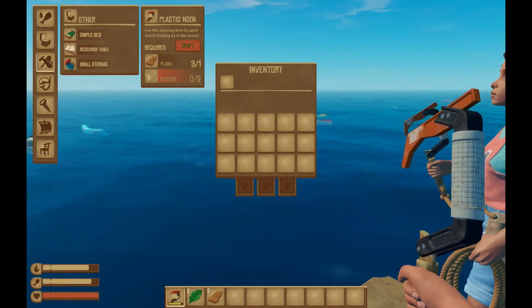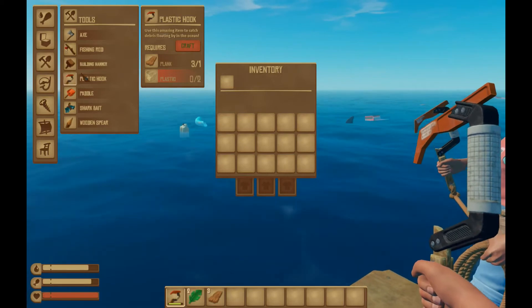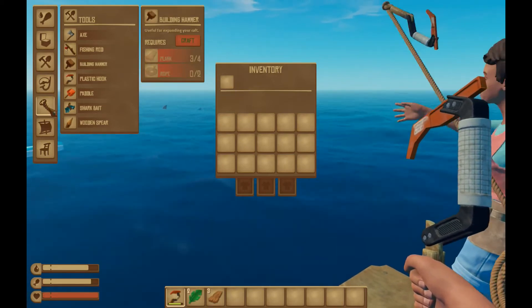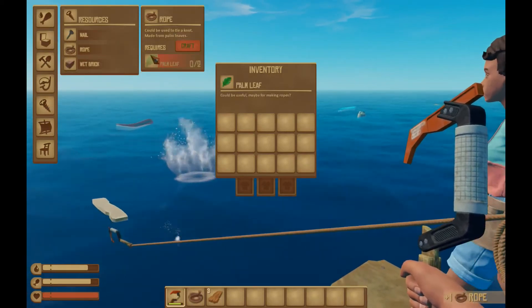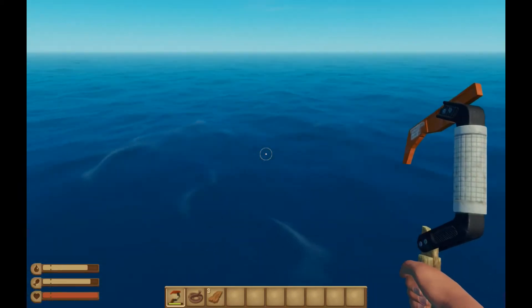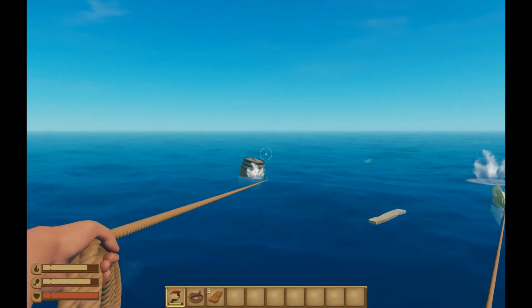It's gonna be down here. Oh, do I need a building hammer? Yeah, so that's the first thing. I need wood and rope. So I think I saw something for rope — you can make rope with palm leaves. So I need some more wood. Look at this barrel, this cask over here.